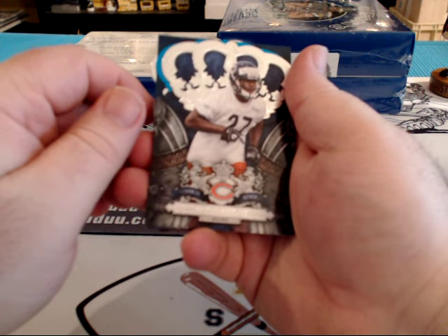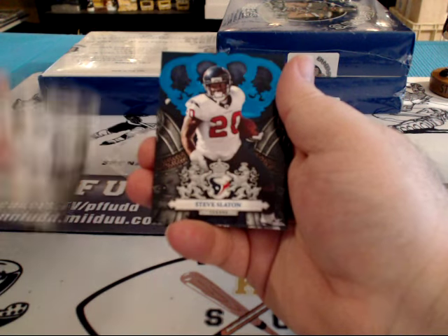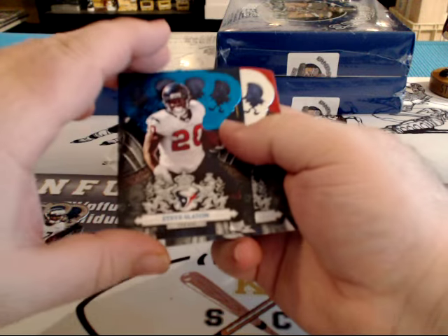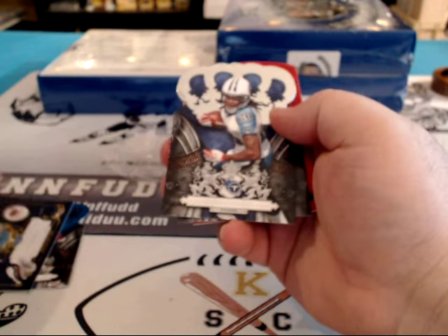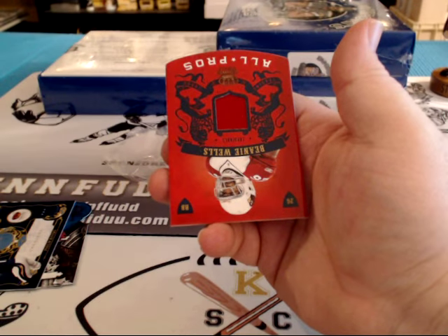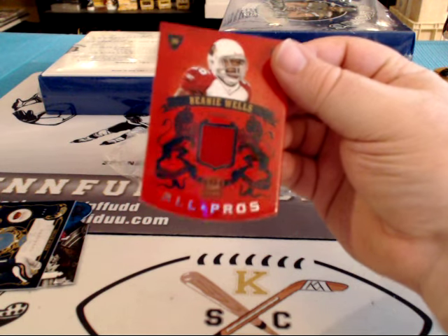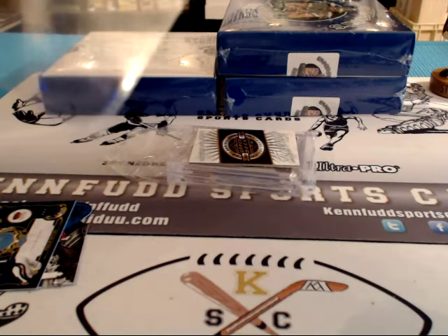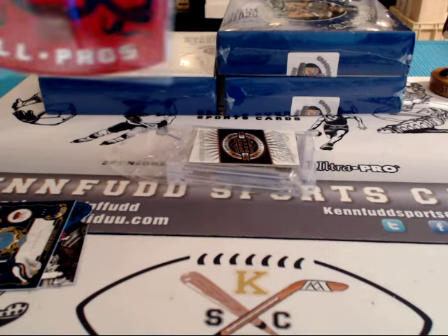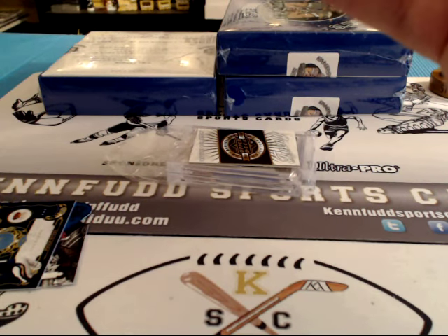Major Wright rookie, Steve Slayton, numbered to 100, insert, base, base — upside down. 101, Beanie Wells! What up, Beanie Wells? You slacker. No Beanie in an Ohio State product.